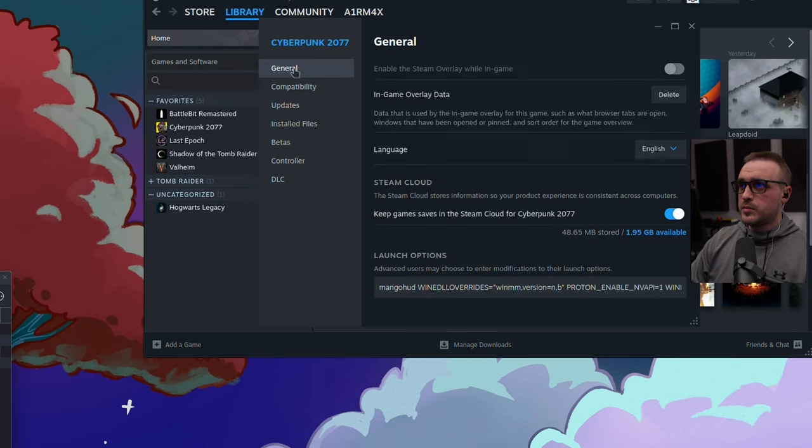The second step is to go to the General tab and add a specific launch option line. I'll put the full launch option line in the description so you can just copy and paste it. To explain what we're doing: one part launches MangoHud to show FPS, another ensures Proton doesn't replace the DLLs, one exposes the NVIDIA card to the game, and the last command enables hardware acceleration. This is why we need the specific patched Proton TKG version. There's also a flag to skip the launcher.